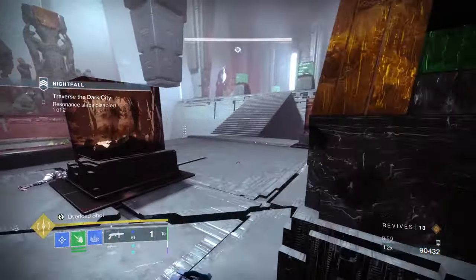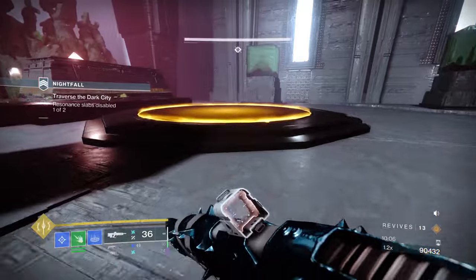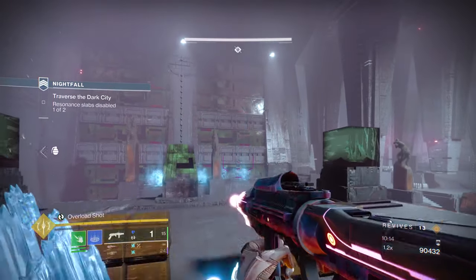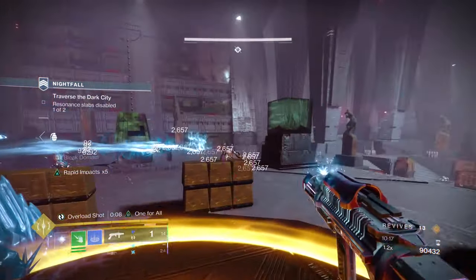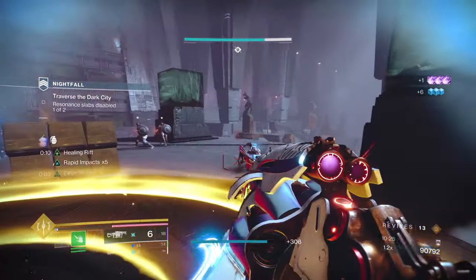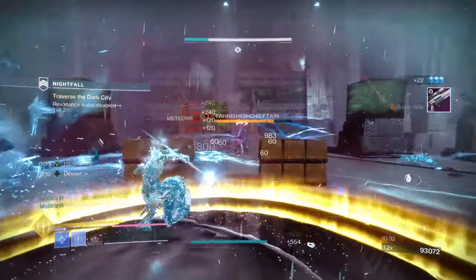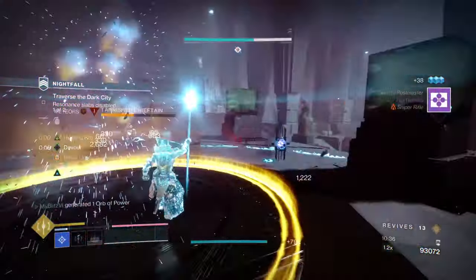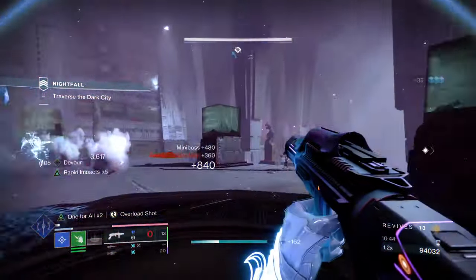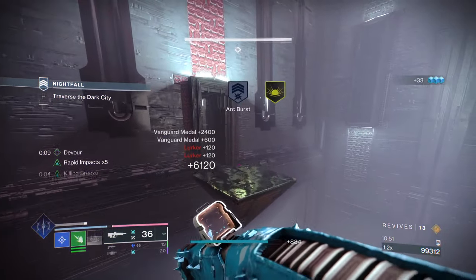Bungie is basically telling players GMs are easy — try it now. We're going to the second plate, where there will be add spawns from the fireback. What I usually did on the old version is pop a healing rift, try to clear down adds as much as I can — spawn kill the skrip, spawn kill the fireball. Once we capture the two plates we're going to go to the next area.